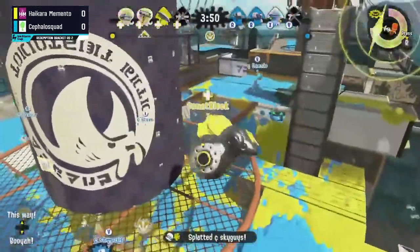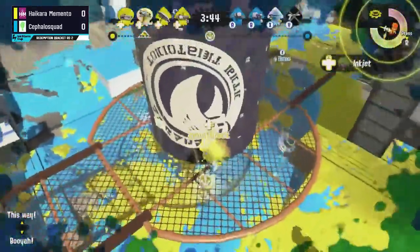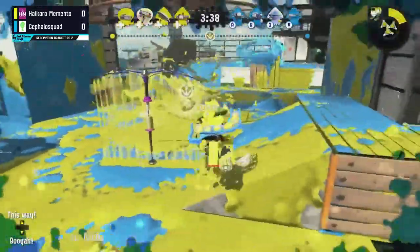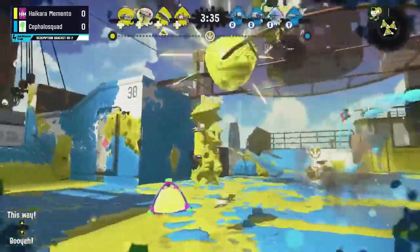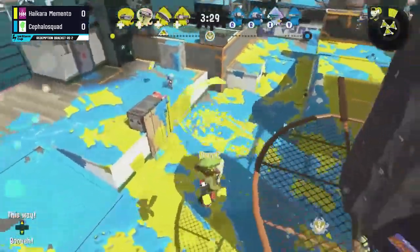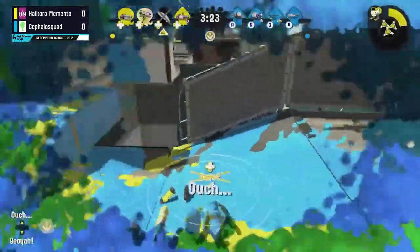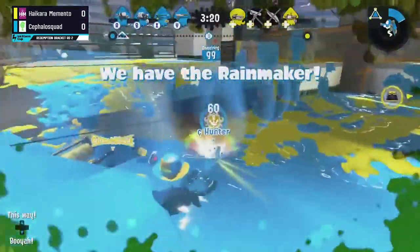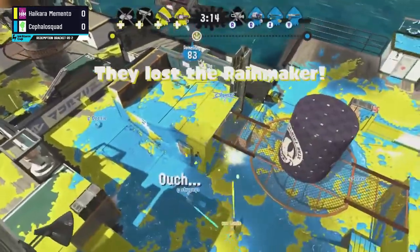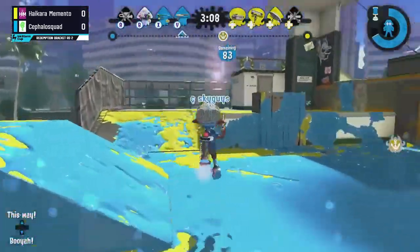Mario on that high ground does get the kill there onto Sky Guys, who was waiting for somebody to get too close to the Rainmaker barrier. So far neither team able to make much progress. We're seeing out of Hikara Memento a really back line-heavy comp. On the other side, Cephalo Squad has more aggressiveness — their supports in the form of the N-ZAP for painting, the Jet as the back line, the Octoshot as their forward, and the Clash as a midline flex role. Hikara Memento has a very back line-heavy comp and doesn't really have anything to push in aggressively.